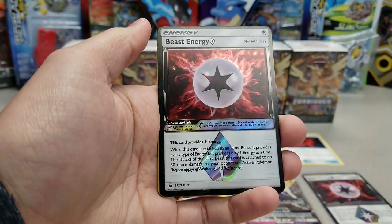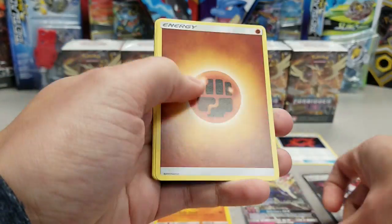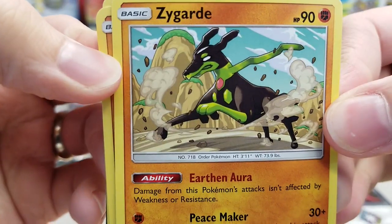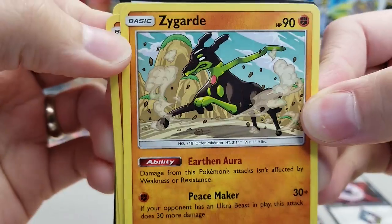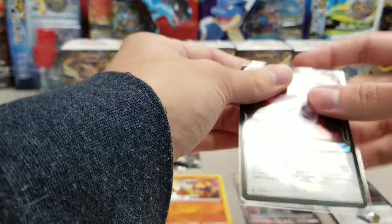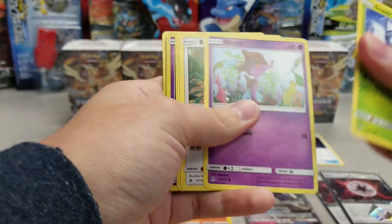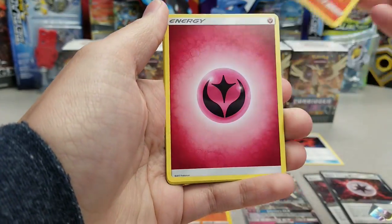But we'll see how it goes. Another Beast Energy! Nice! No ultra to go with it this time, but that is definitely A-OK in my book. And I love that Zygarde because it's funny to me that it looks like it has a very big handlebar mustache, but it's just the grassy top of that little mountain peak there. But it's humorous to me. I find it humorous. And I forgot what I was saying, of course. I'm getting older faster because my memory is going down the gutter.